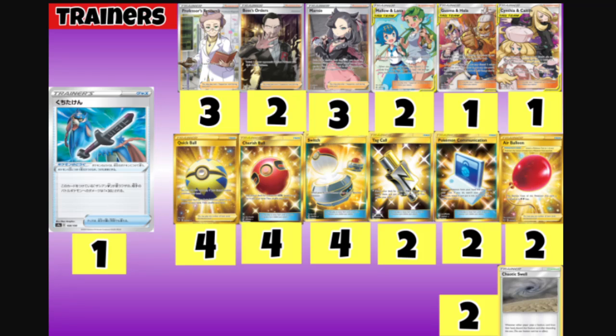We play three Professor's Research — discard your hand and draw seven — as our main draw option. We play two Boss's Orders to drag up a Pokemon from the opponent's bench into the active. We play three Marnie — both players shuffle their hand into the deck, you draw five and the opponent draws four — for solid disruption.